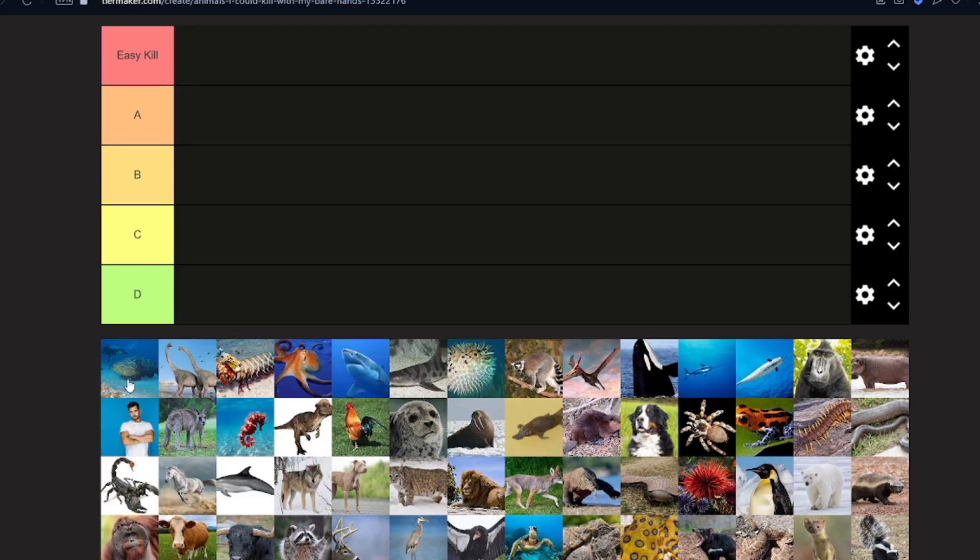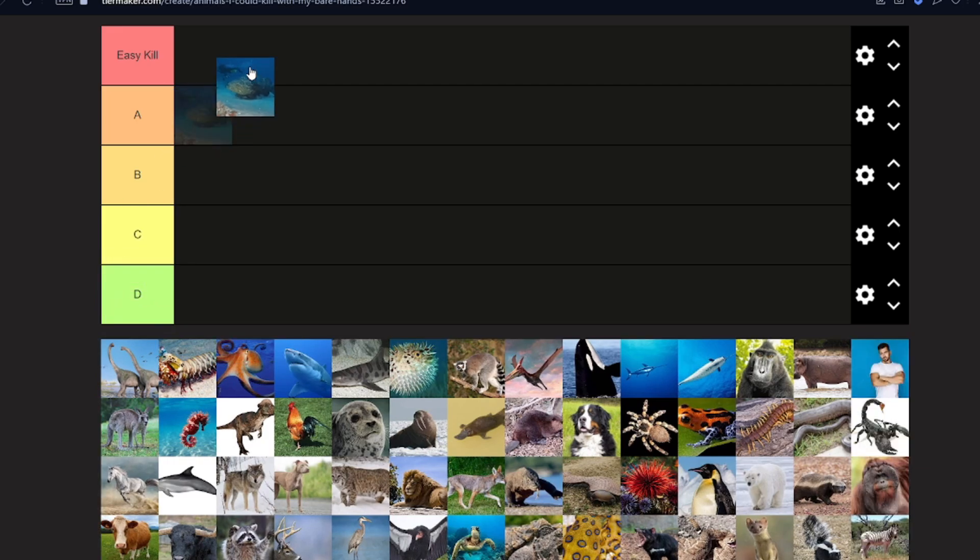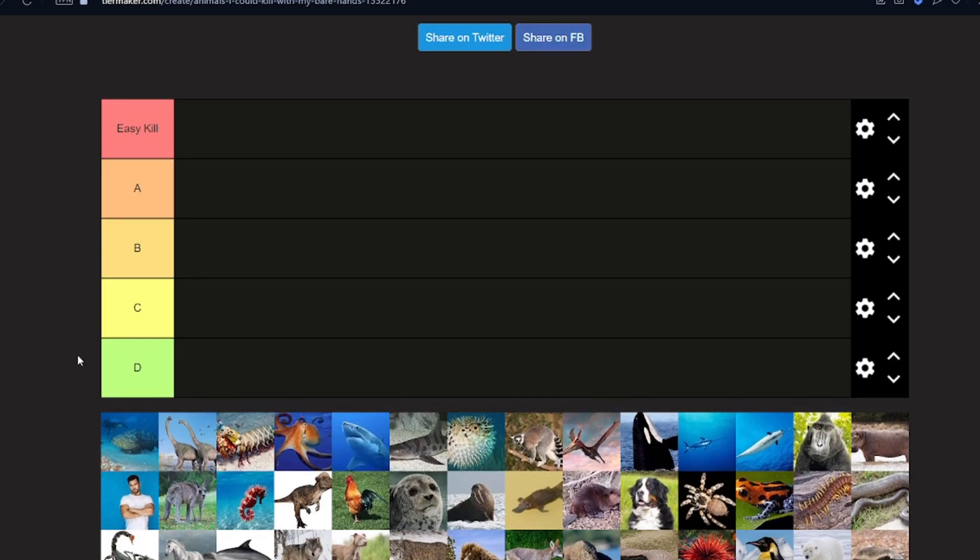What animal is that? I can't even see it — what is this? I think it's a fish of some kind, it looks quite big. I would say that's a really easy kill. It doesn't have nails, just rip it apart. It doesn't look like it has hands or teeth. It'll probably run away — just slap it across the face and rip it apart. Yeah, that's an easy kill, 100%.